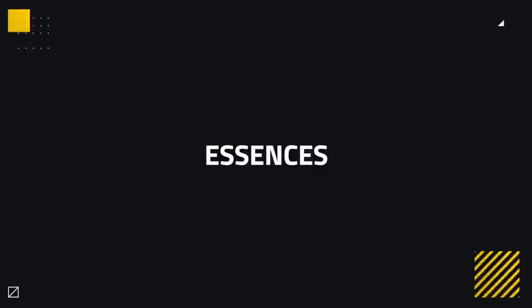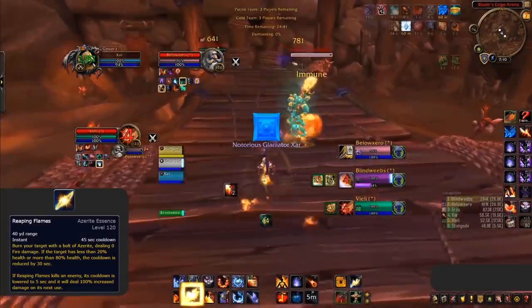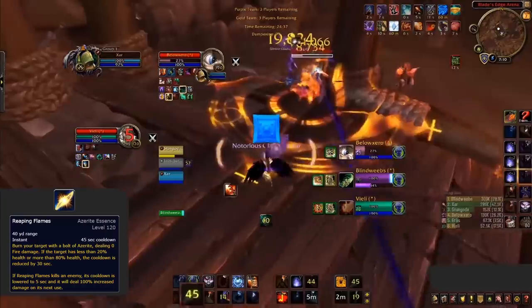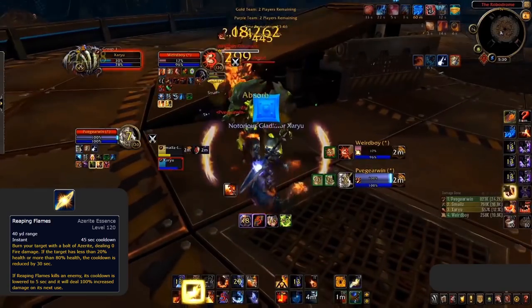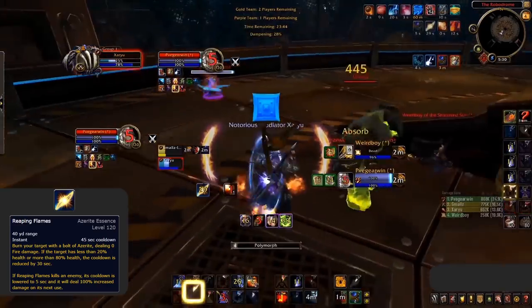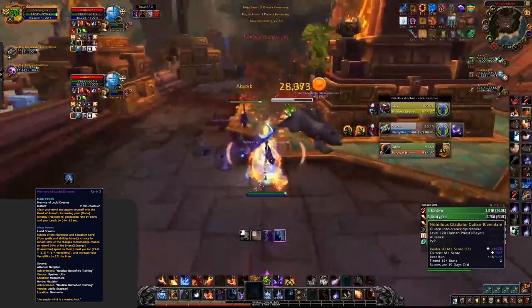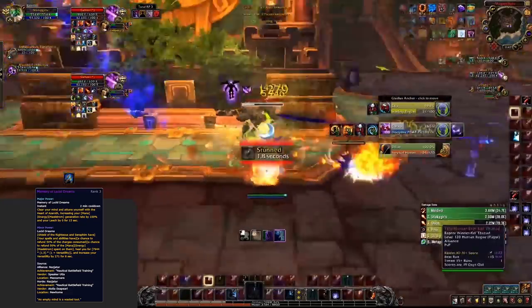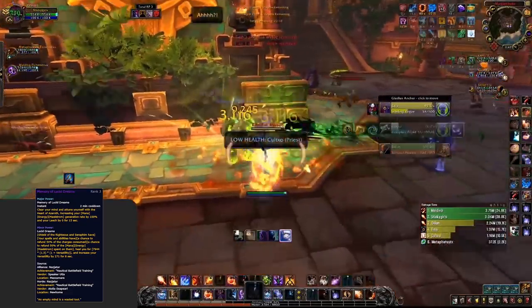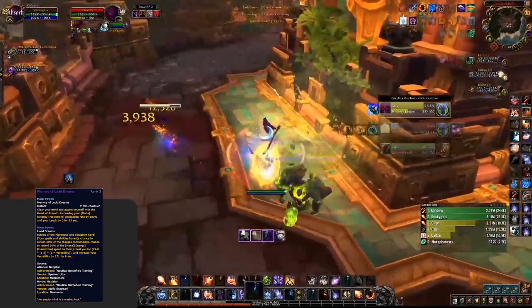Now that both PvP and normal talents are covered, let's move on to Essences. With Patch 8.3, there were some new additions. Major Essence-wise, mages have two main options: Breath of the Dying or Memory of Lucid Dreams. Breath of the Dying is good almost all of the time — great for setup compositions or when paired with a melee, either buttering enemies up above 80% or executing them below 20%. Memory of Lucid Dreams is your all-in button — less consistent damage but a ton more burst. Use it when playing a caster cleave with Greater Pyroblast or when looking to go through enemy defensive cooldowns in a single setup.